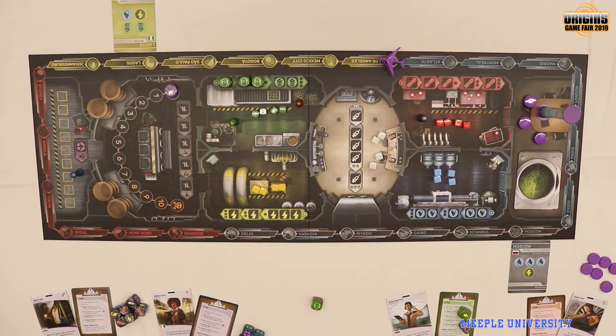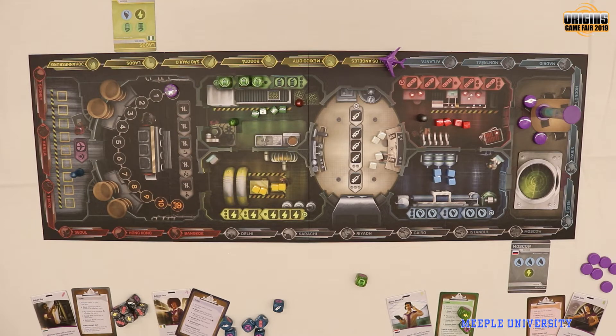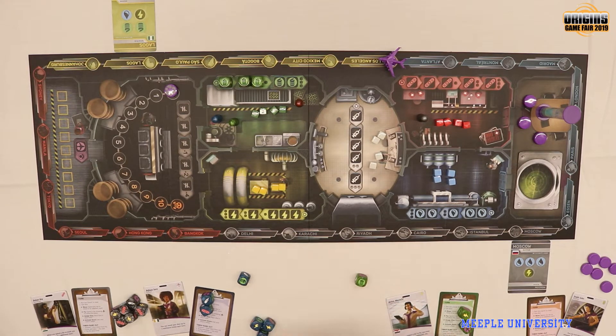That could be the end of my turn, then it goes to you. You roll your dice and see what you get. Right now you're in the cargo hold, so if you wanted to help with food, you'd need to spend two dice to move two rooms. Your ability is that you can re-roll your dice up to two additional times each turn, so you could re-roll some and keep others trying to get the food symbols we need.